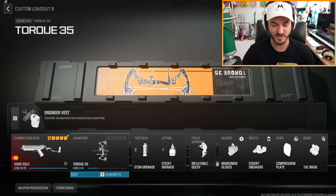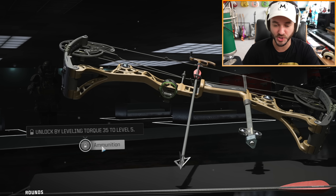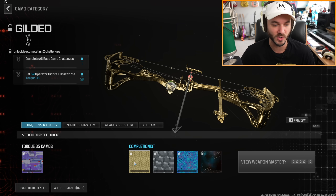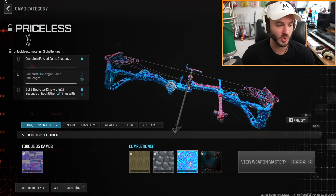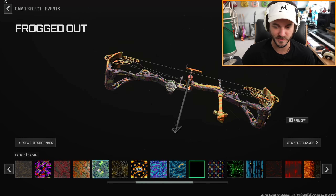Now that the game decided it wants to work, we have the Torque 35 in the gunsmith. The only thing you can unlock for this is ammo - once we get it to level five we can unlock ammunition and change the ammo types. It only has one base camo challenge which you get at level four: just get 50 kills with it. Then you have 50 hip fire kills, 25 one-shot kills, and for Priceless - two operator kills within 10 seconds of each other, 10 times. Getting the camos isn't gonna be too difficult.